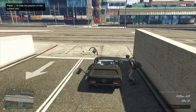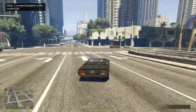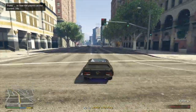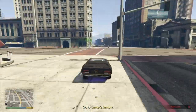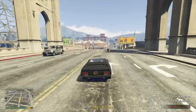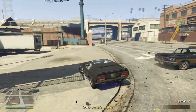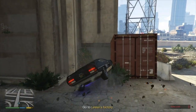You want to both hop in and boost the whole way. There is quite a bit of unpredictable traffic here, so be alert. Driving onto the kerbs here will give you a little speed boost, but your main priority is just getting to the Kuruma. Boost into this wall or little alcove and hop into the Kuruma.